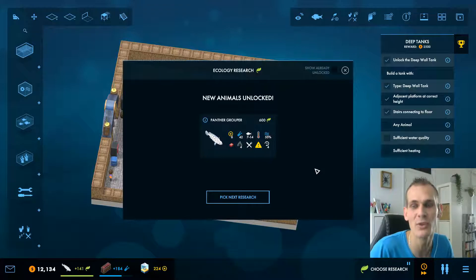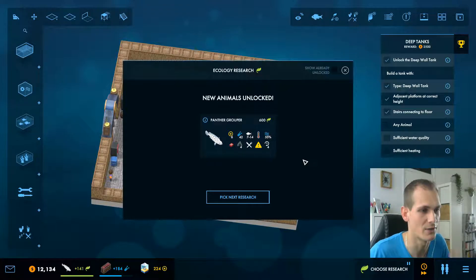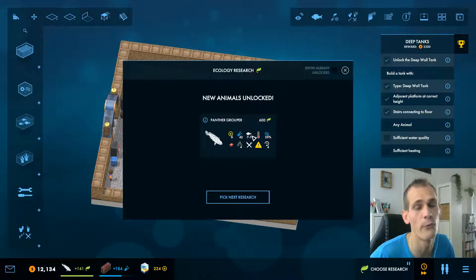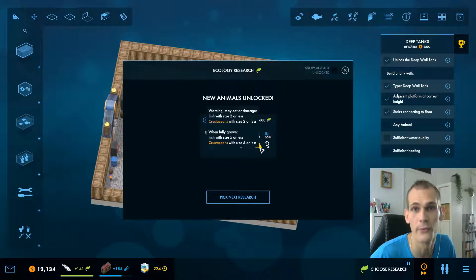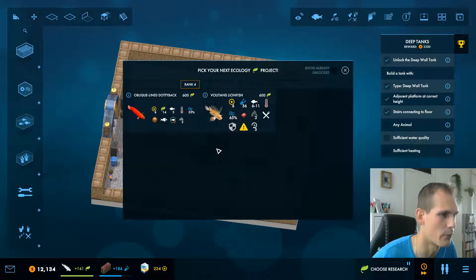Let's go right into the game. So last episode we started off in Elmshorn with basically campaign level number three of this game. And we left off once we unlocked the panther grouper. The panther grouper charms with its unusual swimming behavior and bold personality. These fish can get very big — they can reach a size of 14 when fully grown, and they will eat a lot of pretty large fish.